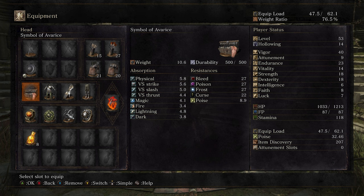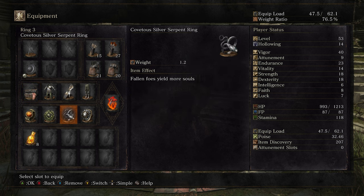Next is the Covetous Silver Serpent Ring — I can't remember where I got this from, but it yields more souls when you kill foes.